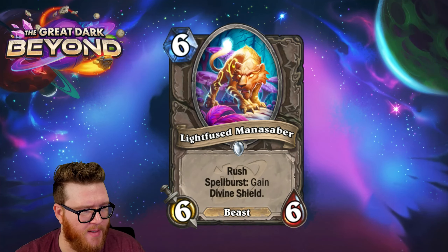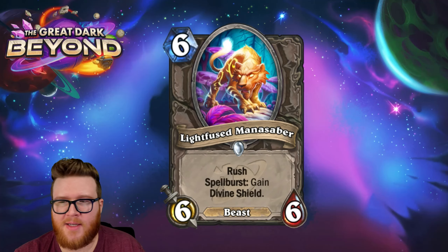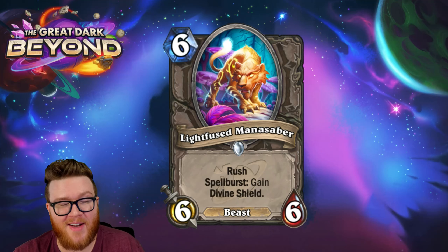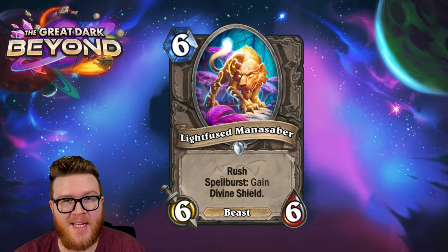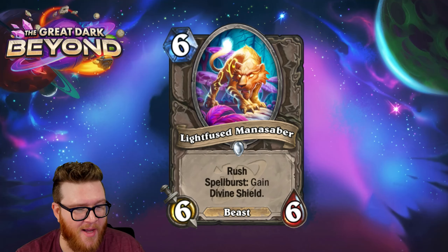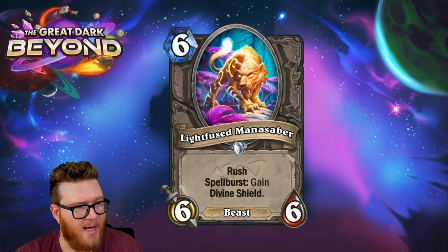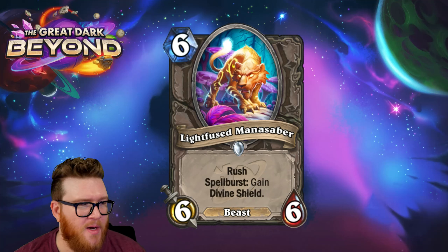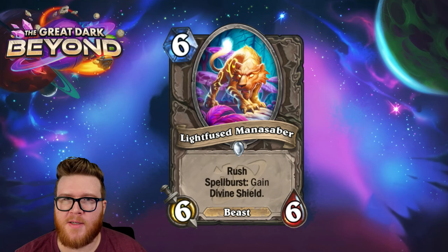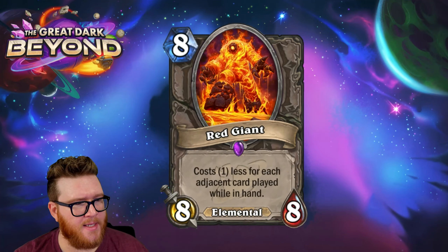The Light-Fused Mana Saber is a six-mana six-six with rush and spellburst: gain divine shield. Compared to six-mana plays in Hearthstone today, this just isn't good. Even with the divine shield, what are you doing against a Razzle-Dazzler board with just a six-six? You have to get the spellburst down, which takes extra mana and pushes this even slower. It doesn't have the speed necessary to keep up with modern Hearthstone — not a constructed card.